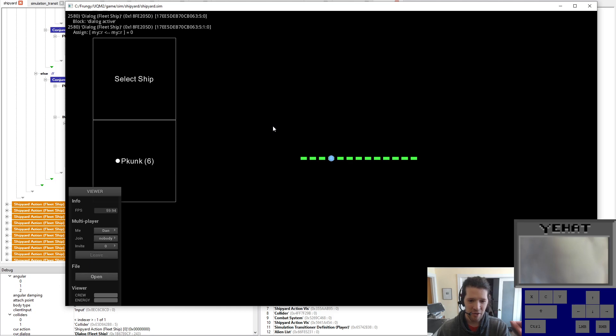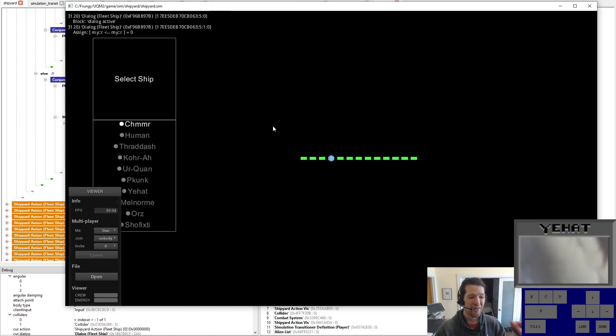But when I have a Pekunk, now it changes to — instead of 'buy a ship' — 'do you want to sell the Pekunk?' If I say yes, I want to sell Pekunk — same first frame bug — I toggle back off, toggle back on. Now the slot is open.